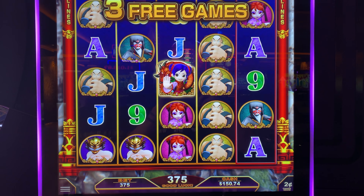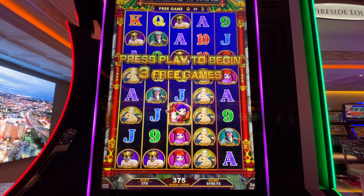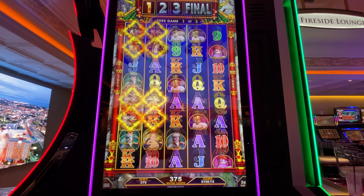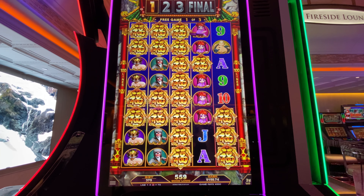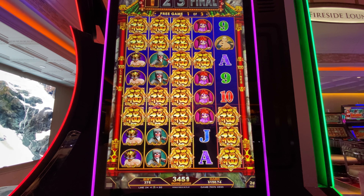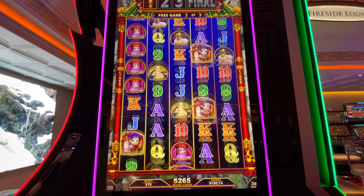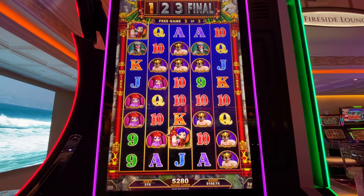Now I'm playing Kung Fu Empress. I got the free games on a $7.50 bet — I put in $300 and got down to $150. Let's see what happens. She adds wilds — come on, more in the middle! That's almost $100, $4,890 credits. Now we have three spins and we have to beat a character.